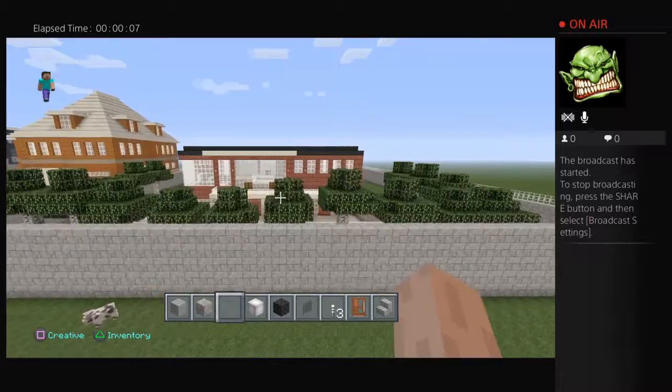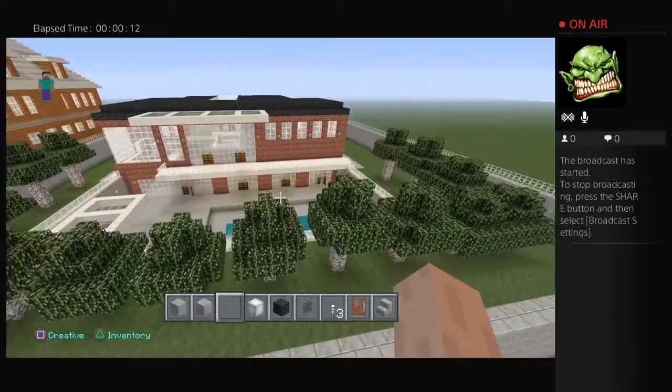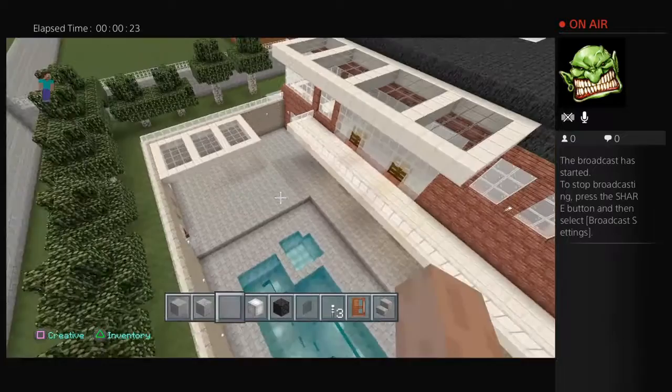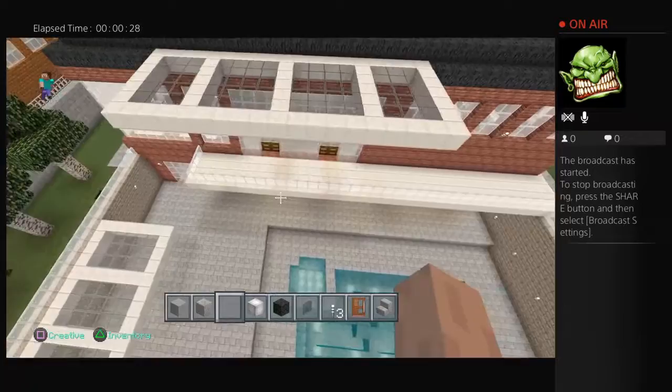I thought we'd check this out. It's one of the first houses I built. You can see the second level is pretty much built into the ground, with the pool, the spa, barbecue area, outdoor balcony and whatnot. So we might pop down and have a look.